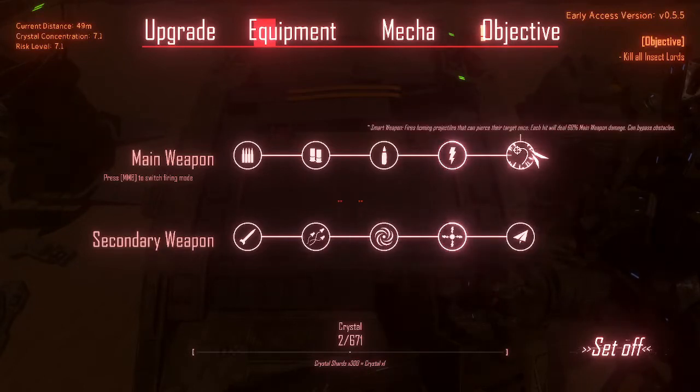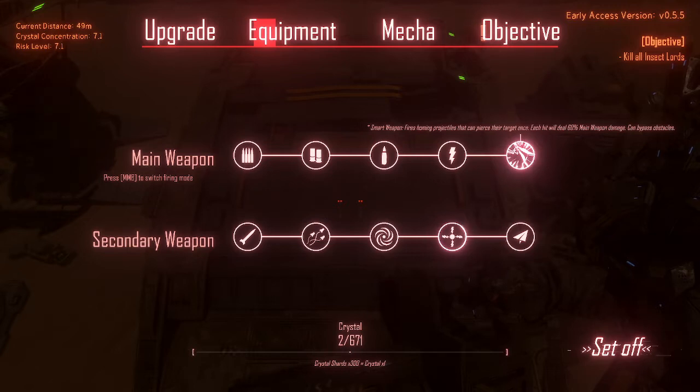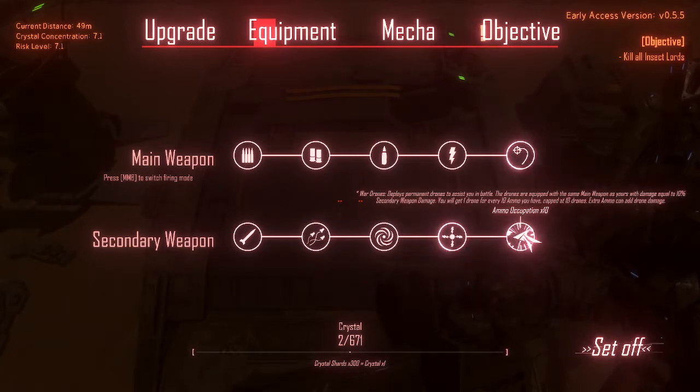The smart weapon fires homing projectiles that can pierce their target once. Each hit will deal 6% of main weapon damage and can bypass optics. War drones deploys permanent drones to assist you in battle — drones are equipped with the same main weapon, dealing 10% of secondary weapon damage. You get one drone for every 10 ammo you have, capping at 10 drones. Extra ammo adds drone damage, and ammo occupation is minus 10.